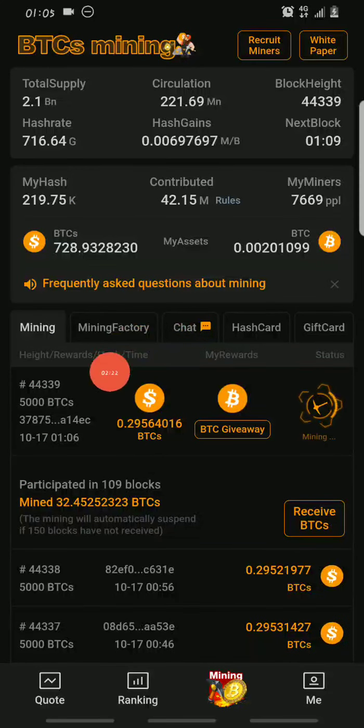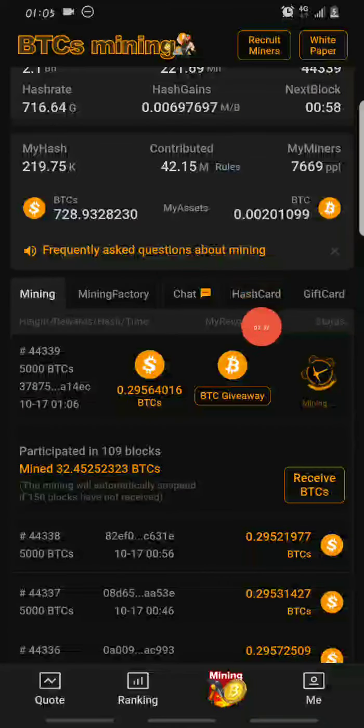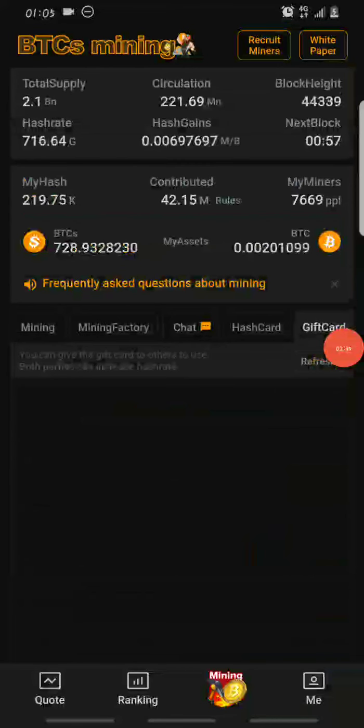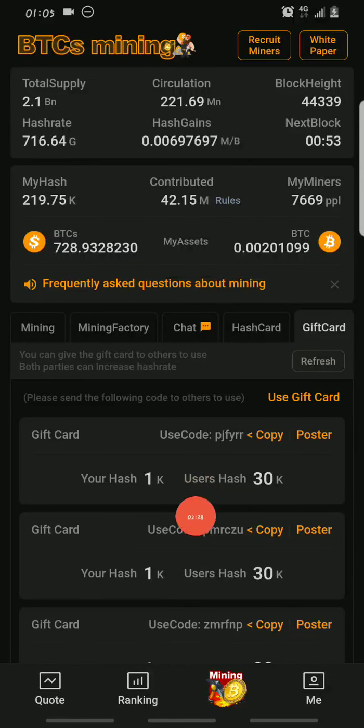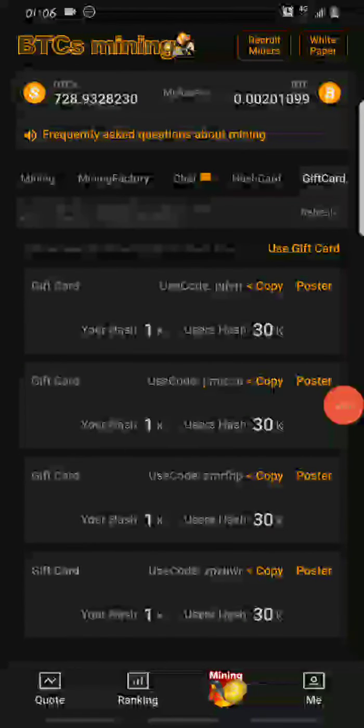You can increase your earnings by increasing your hash, and there are a couple of ways to do that, which I explained in the last video. You can increase your hash by recruiting members or by using hash cards or gift cards. You can increase your hash by 1,000 by using a gift card. If someone uses your gift card, their hash will increase by 30,000 while your own hash increases by 1,000.